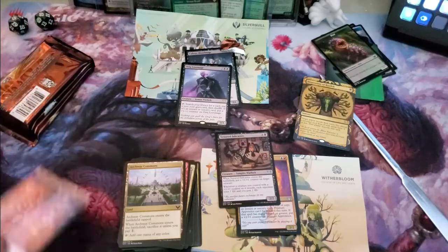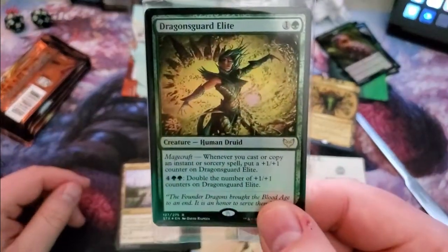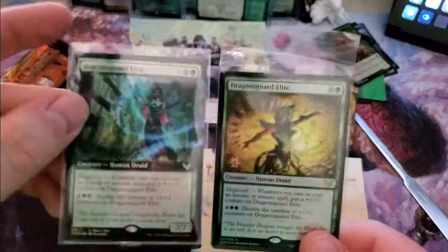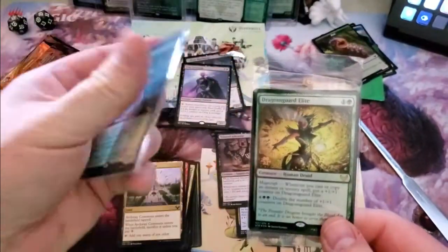Here's our rare and uncommons. The code will be at the end. Dragon Guard Elite — and with all the boxes that I've purchased, we already got the Dragon Guard Elite box topper version, so that's fun.